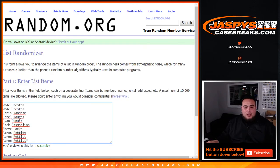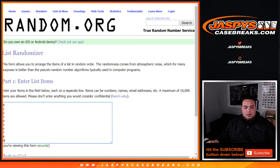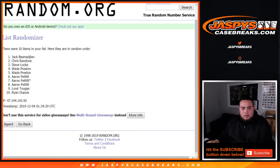Dice roller. Here's the list of customer names — Wade down to Aaron — and you got zero through nine. Let's roll it. Snake eyes, two times only. One and two.